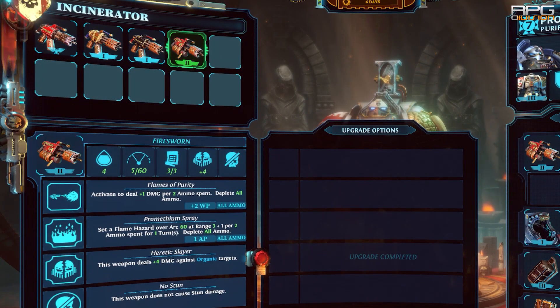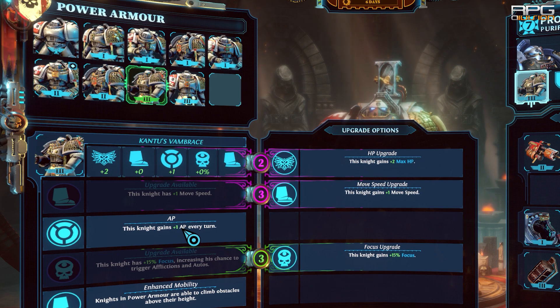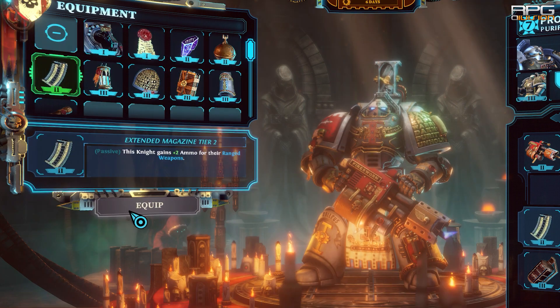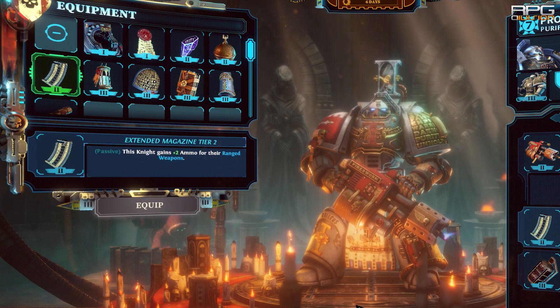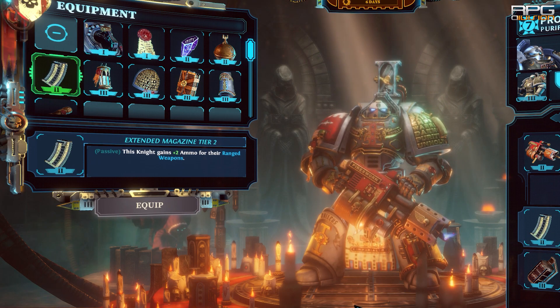I don't have many Incinerators to pick from, but this one is quite good — it increases damage against organic targets by 4. If you get armor that increases available action points, definitely put it on the Purifier as it will be invaluable. Must-have Wargear is Extended Magazine, because Flames of Purity uses up all the ammo. Each ammo point increases damage, so the bigger the magazine, the more damage we do.